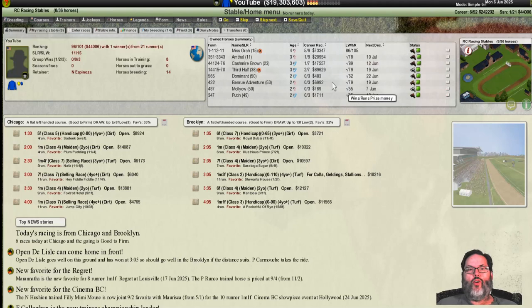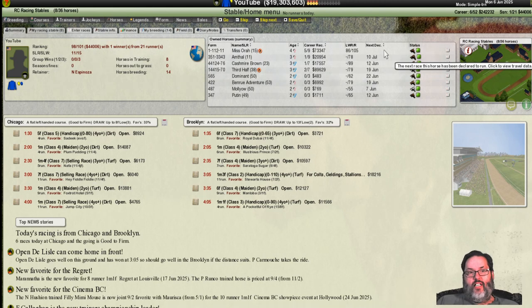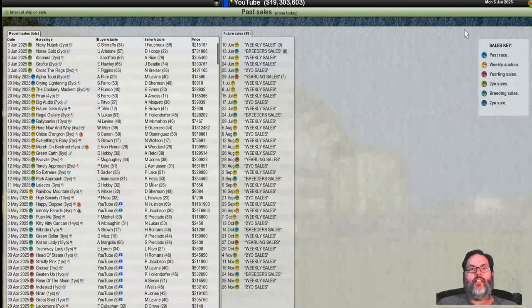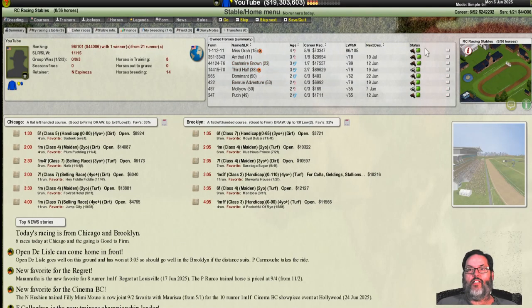Alright, let's get to it. We have set some races. Miss Aura could not find a race, which is disappointing — I need to pay more attention to the racing schedule because around this time of year in-game there just isn't a large assortment of races; there are a lot of selling races. We've got breeder sales coming up in a couple of days. It's June 6th in the game — and that was yesterday — today's June 7th in real life. All our other horses are set to run.